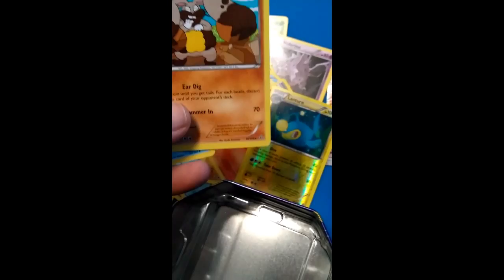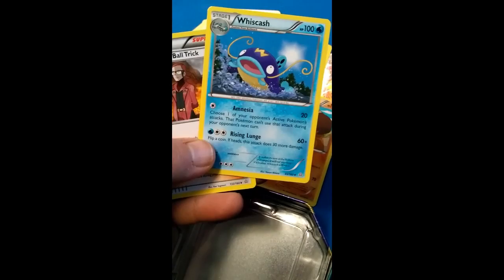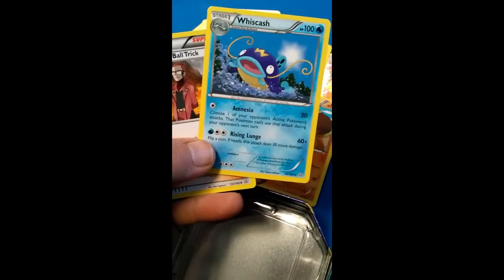No EX cards this time. Diglett B. Wishcash. I wanted this card — just kidding, I didn't want this card. I just like Team Magma. And lastly, Rhydon.